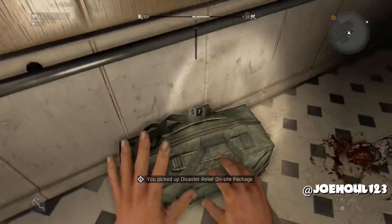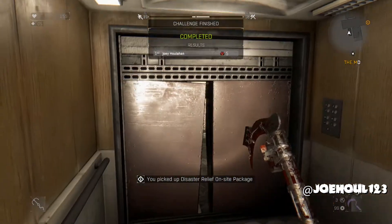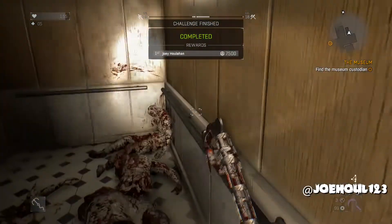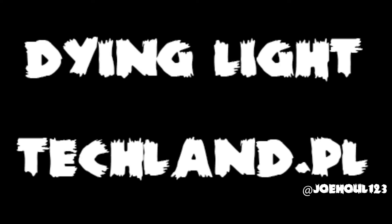There we go — package number five. You can easily do it in less time than I did. I spent a bunch of time just getting lost in the elevator shaft. That's Quarantine Zone number five at the Striped Dragon Hotel. Thanks for watching.